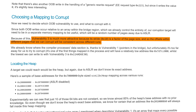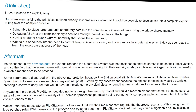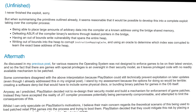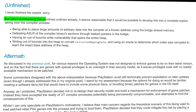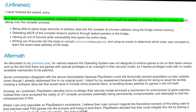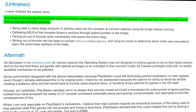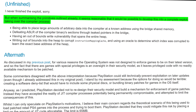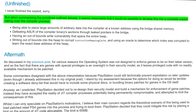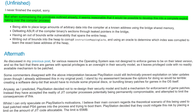He then has a section on locating the heap, and that is essentially as far as he got — we reach the 'unfinished' section. He was never able to finish the exploit. But when summarizing the primitives already outlined, it seems reasonable that it would be possible to develop this into a complete exploit, taking over the compiler process. It's bittersweet that he wasn't able to finish it, but he does outline the process someone else could take to see this through to the end.